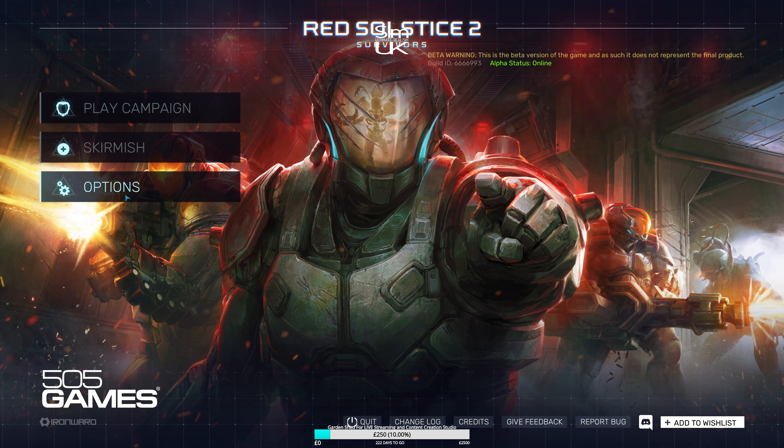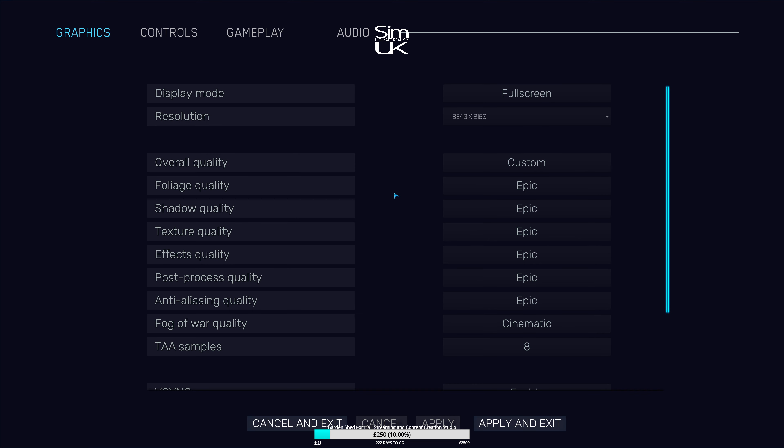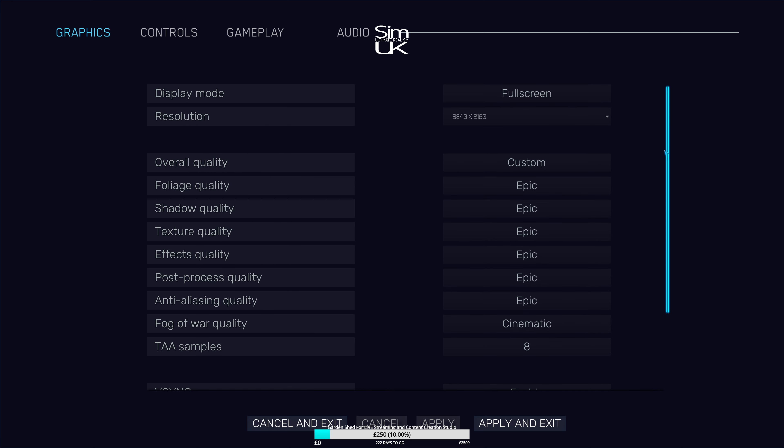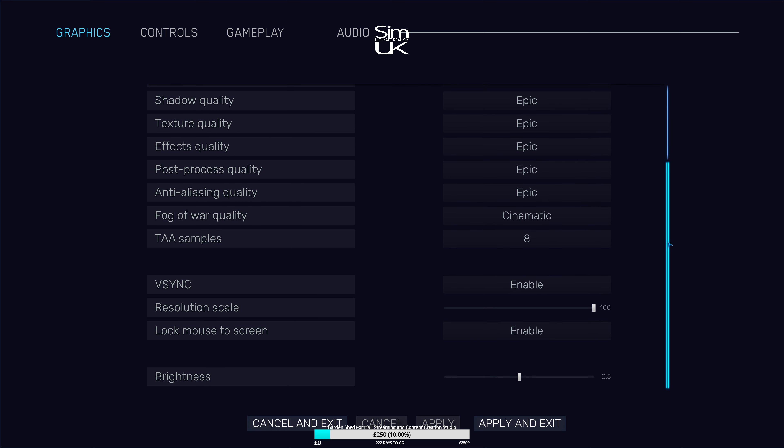I've had some issues — this is an alpha version, not the same version that you'll get access to. I really struggled to get it in full ultra HD. I've managed to do it now using full screen, but using anything else the resolution just kept changing all the time, so that's something to look out for. I don't know whether it's just because I'm recording or what.